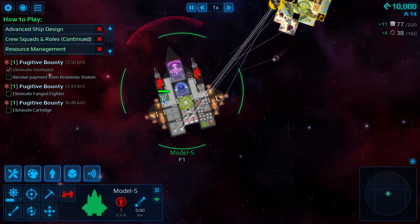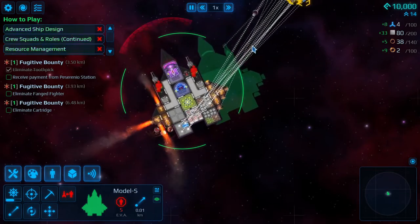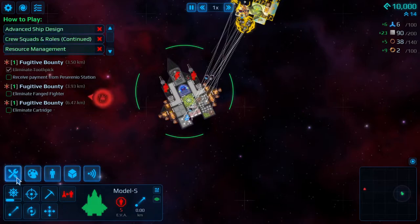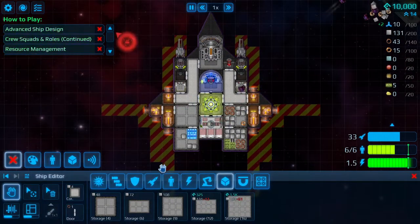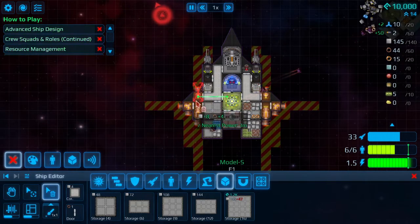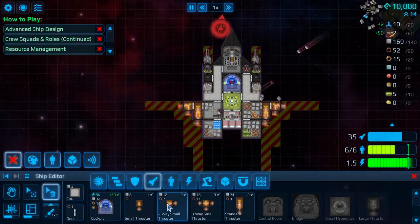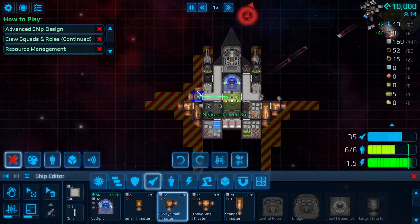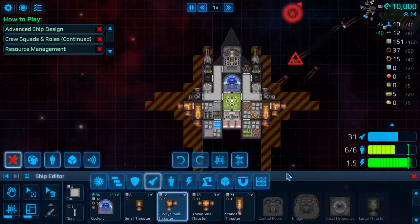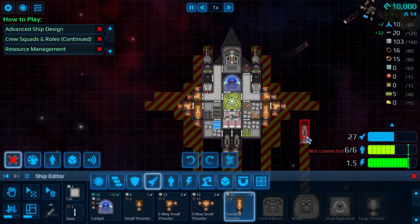We're starting to get a little speed, but I also want to go straighter. If I want to remove a piece of equipment I just hit the trash can icon. Then I can go back in build mode, right-click to rotate, and reposition things to get a little more speed going.